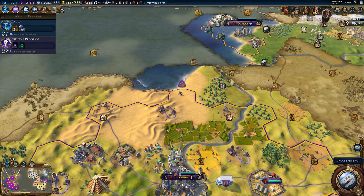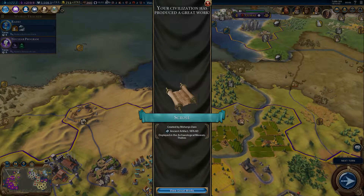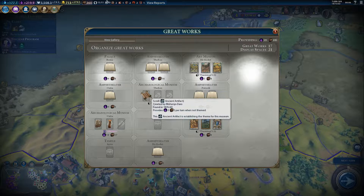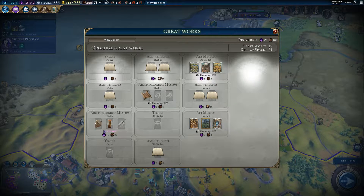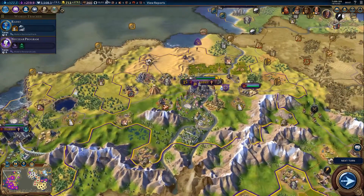We can start digging up what's here. Choosing which nation's artifact to uncover — Mohenjo-daro, which I've never come across as a nation, but that's fine. We found a scroll, an ancient artifact, displayed in the Archaeological Museum in Thebes. The archaeologist is linked to the museum, it looks like — it's got something to do with having a museum of the correct type.